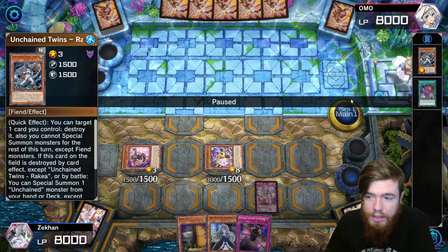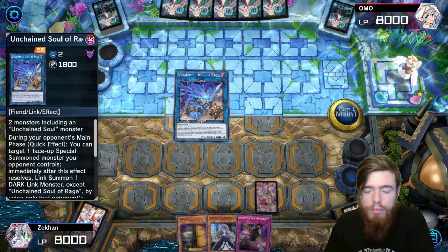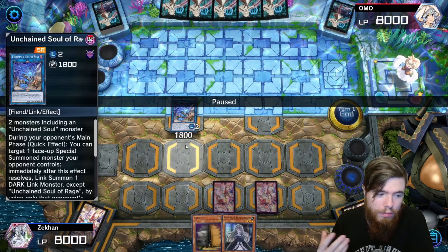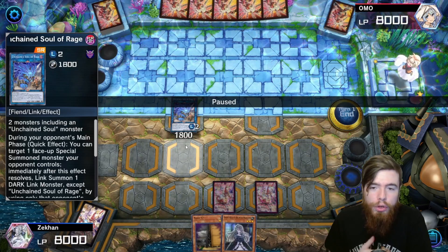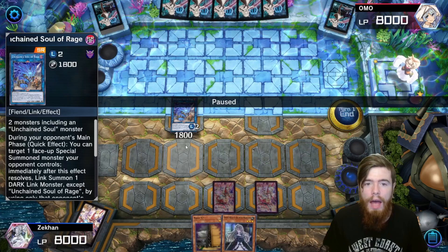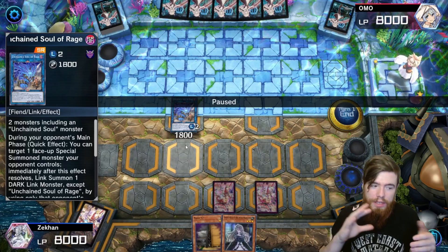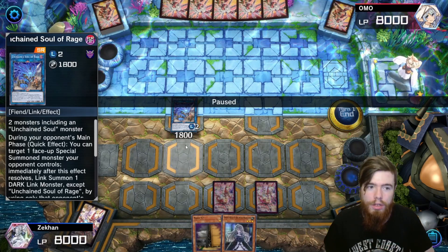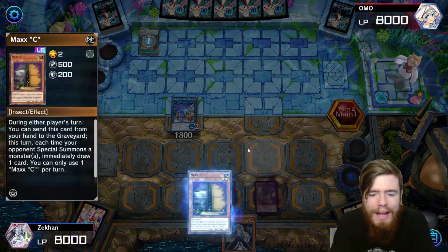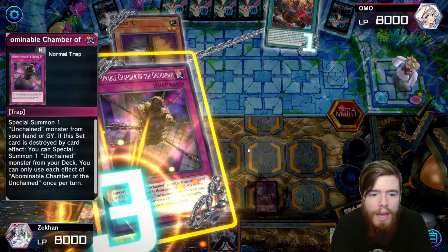So this is your main turn one: one of your Unchained twins pops a spell or trap card, it grabs Sarama, Sarama pops the twin to reset the trap card, the destroyed twin summons the Unchained Soul from the deck, and then you link summon these two into your Unchained Soul of Rage. That's the ideal turn one — you want any of your two twins and one of your traps. Now we have two interruptions essentially plus two cards in hand. Our opponent opens Branded, so we use Maxx C preemptively.